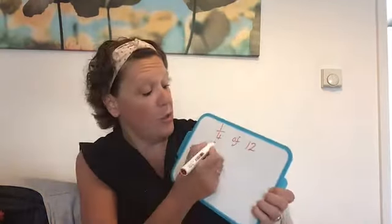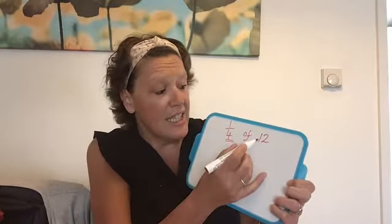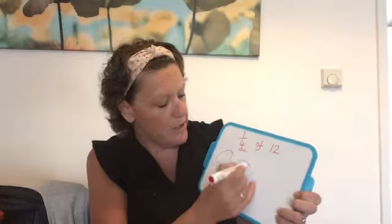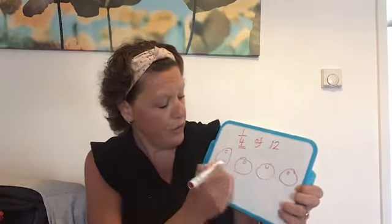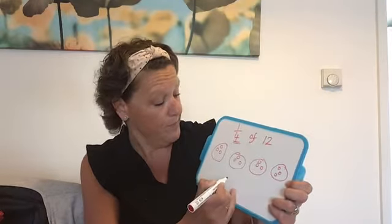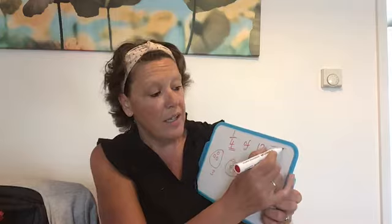If we wanted to find a quarter of a number, how many pieces do we need to divide it into? That's right — 4 pieces. We may not know our 4 times table yet, but the same rules apply. So we're going to split 12 into 4 equal pieces and share out the 12: 1, 2, 3, 4, 5, 6, 7, 8, 9, 10, 11, 12. How many are in each? There's 3 in each. So a quarter of 12 equals 3.